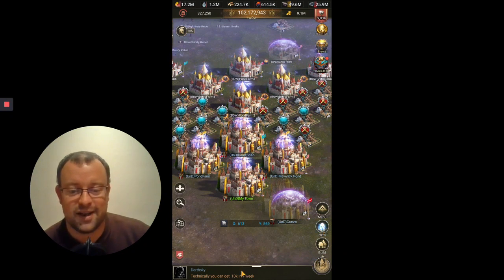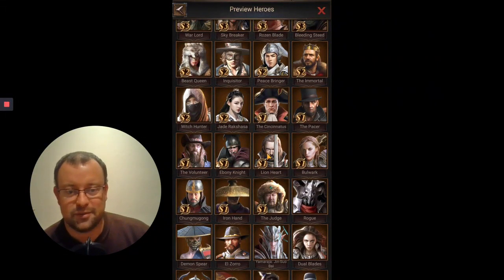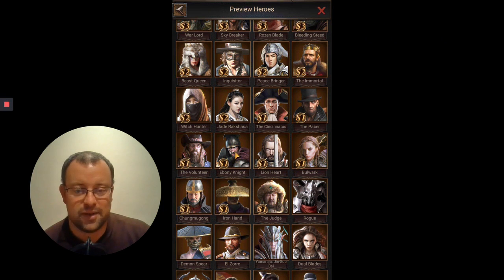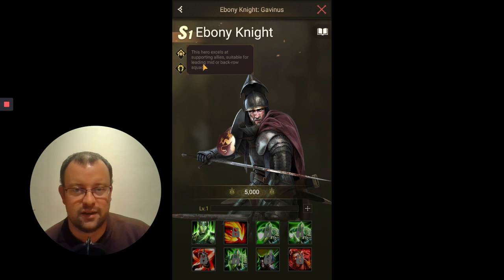Now back to the matter at hand. If we go into Recruit, Super Recruitment and go to the normal S-Heroes list, we'll see that we just reviewed Lionheart in the last video. So here's Ebony Knight - S1 Cavalry Hero and he is a Support Hero. But the game description is completely wrong where it says this hero excels at supporting allies, suitable for leading mid or back row squads. He's not suitable for leading a back row squad, and I'll show you why in a second. He only has one Direct Damage skill which will impact the opponents.